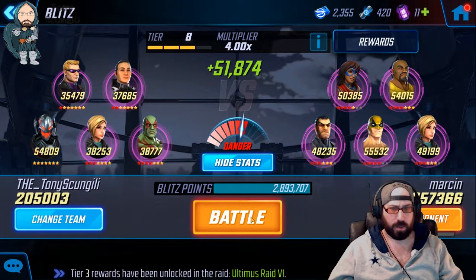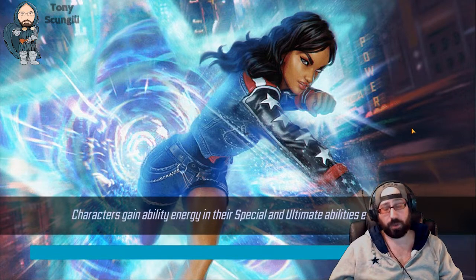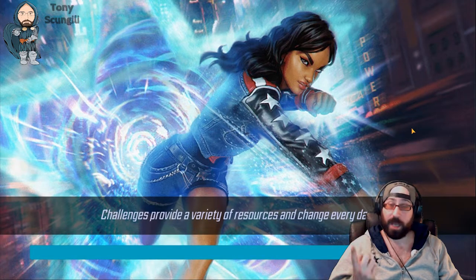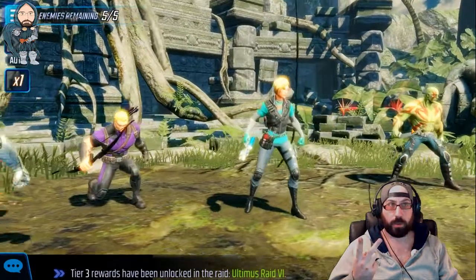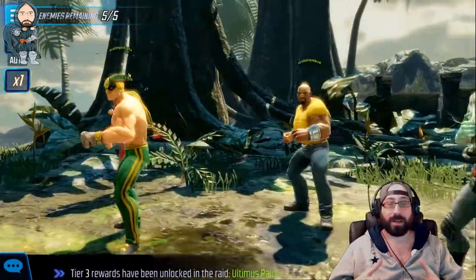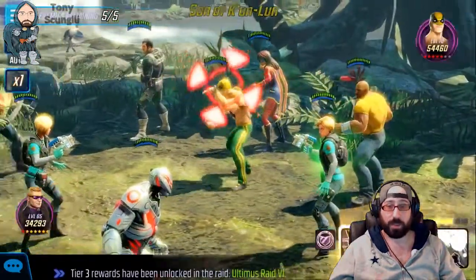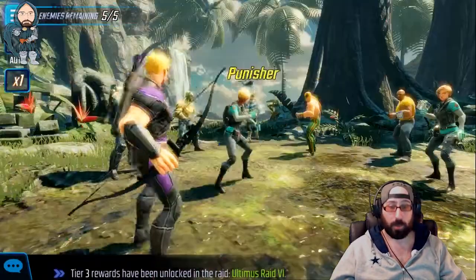It may take some trial and error, but after a few Blitzes, we'll know where our teams fall, and then we can move on to the final two-part core of my Blitz System. Part one is set up camp in Tier 8 as fast as possible, and part two is increase your PPR, or your points per rotation.